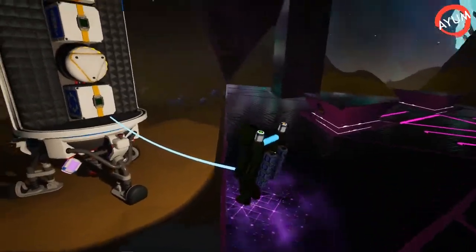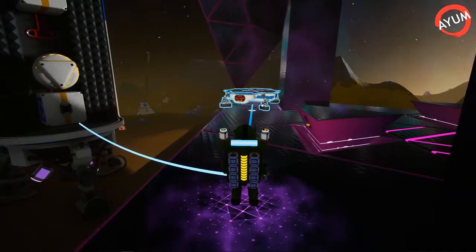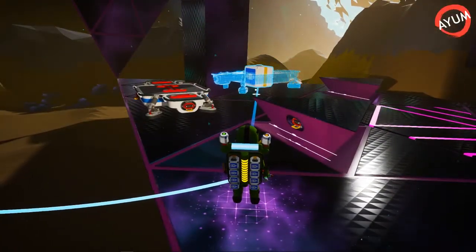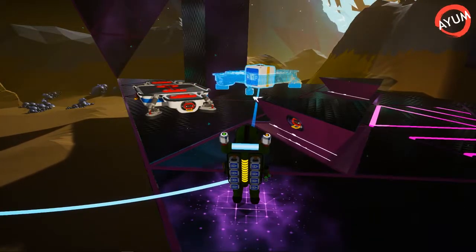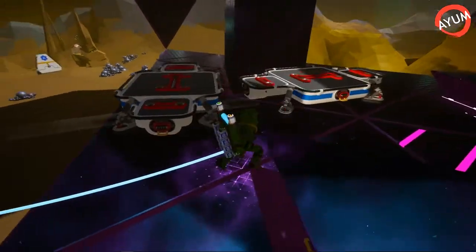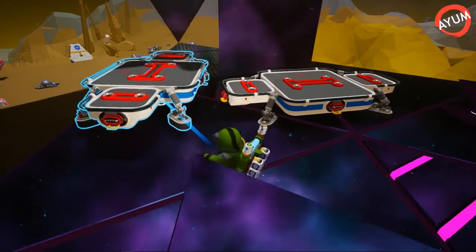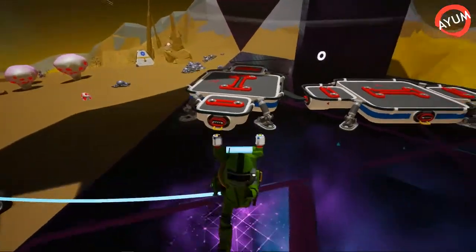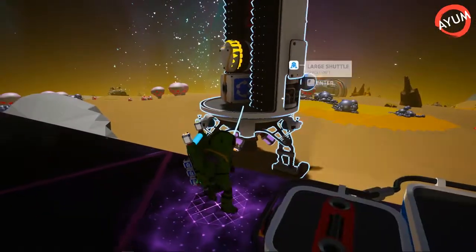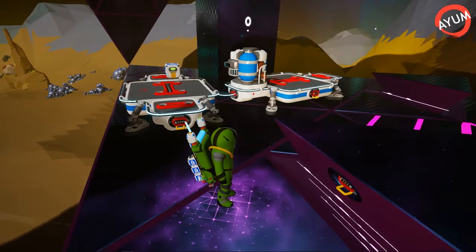All right, let's get our stuff off our shuttle. Large Platform B - let's set that one up right over there, and then we'll set this one up right next to it. All right, we're just gonna connect these two. There we go. We're going to use one RTG here. I also like to pull the oxygenator out of the shuttle and set it down.